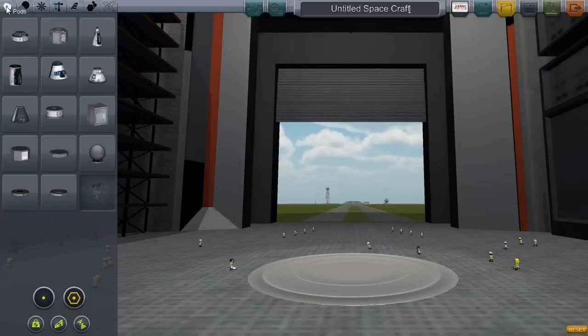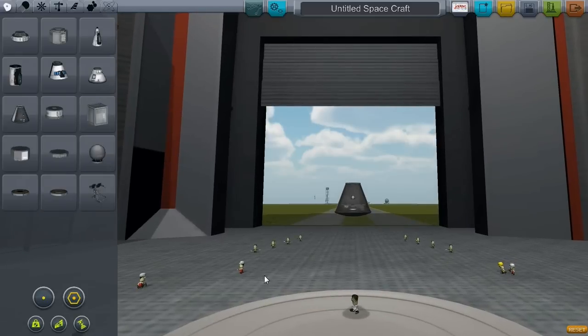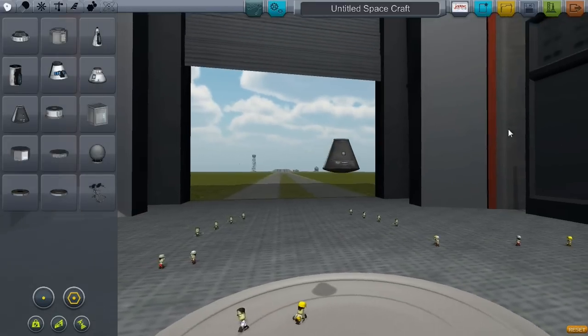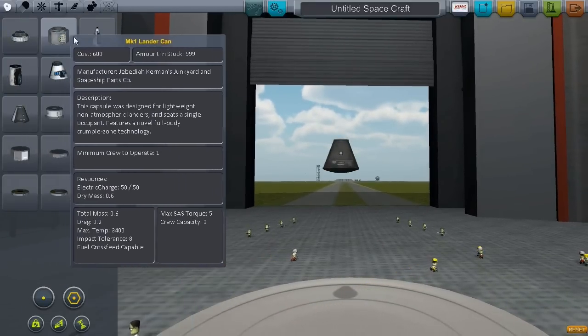If you are an experienced player, I suggest you watch episode two first because this is just the beginner stuff. So anyway, you've got these little tabs up here — this one is pods, where you store your Kerbals. Those little green men live on a planet called Kerbin, which is the equivalent of Earth but smaller.